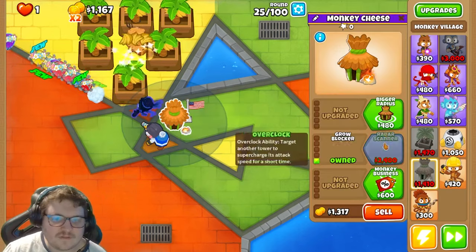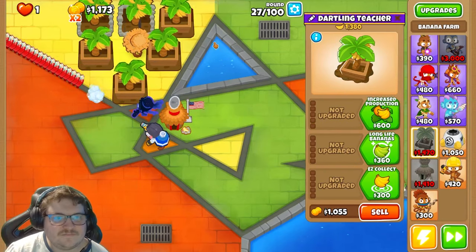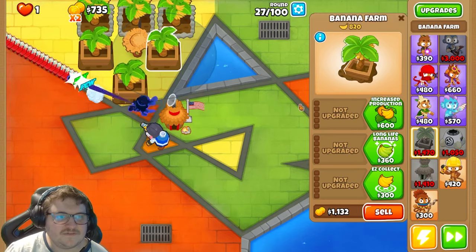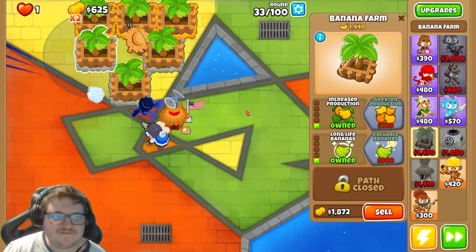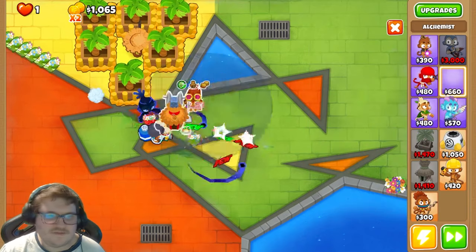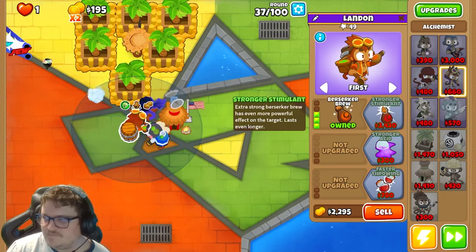We're gonna have the village here. Now we can start to upgrade the banana farms. I also need jungle drums. We're gonna earn fast money here. And we also need this guy. This is perfect, I would say.